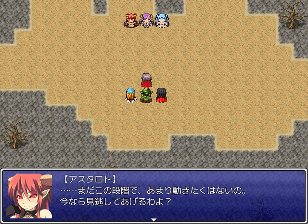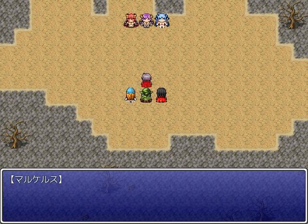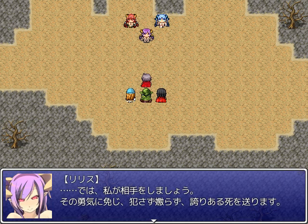While we're still at this stage, we don't really want to act. How about we let you go for now? Marcellus: That's our line — if you swear not to bring harm to innocent humans, we'll let you flee here. Boy, what a hero. There's no way we could swear that — we came here to kill all of you. Well, she's honest. In that case, we'll cut you down here. Lazaro, Karen, Marlin — let's go. Out of respect for your courage, I'll give you an honorable death.